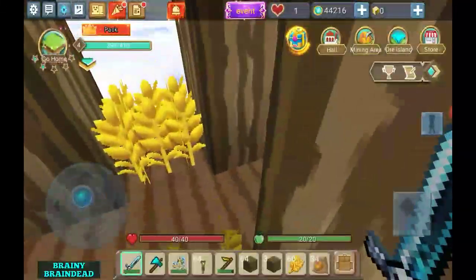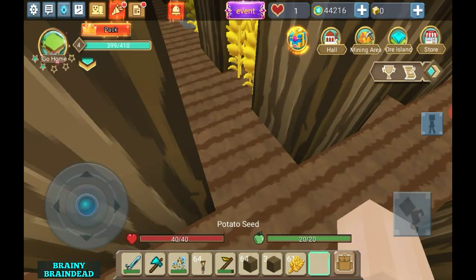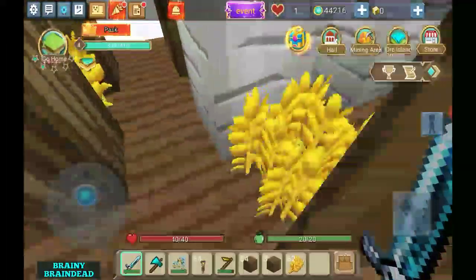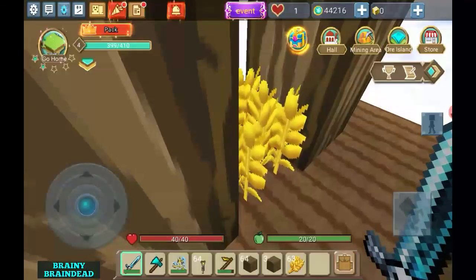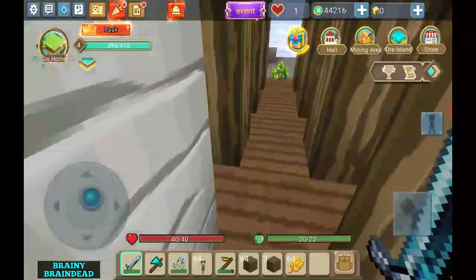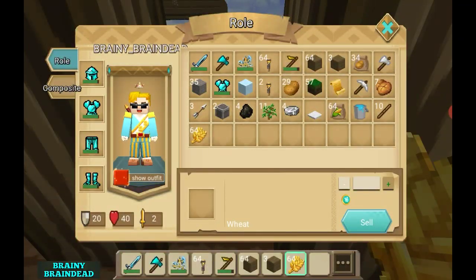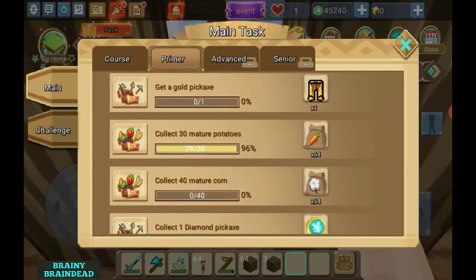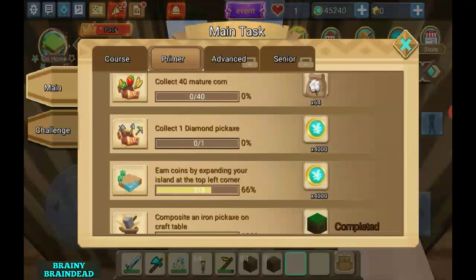Everything will grow and then we're gonna sell this stuff, sell this stuff badly so we can get mad cash. I have 64 wheat because I planted 64. Now all we need is to sell 1024 and collect 40 mature crops, collect air coins, composite — oh yeah, and I need corn.